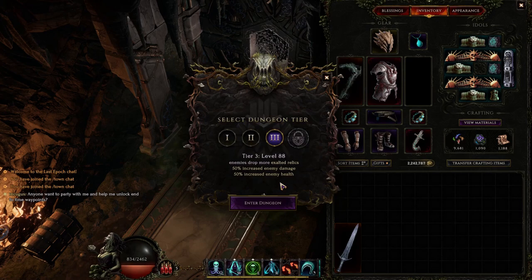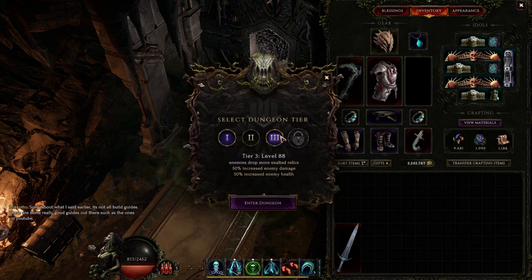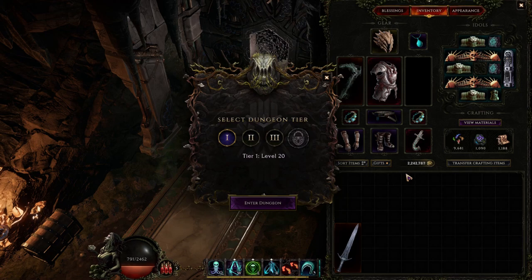For this dungeon it has four difficulties: tier 1 at level 20, tier 2 at level 65, tier 3 at level 88, and tier 4 at level 100. As you can see I haven't even done tier 3 at level 88, and this is because this is a gold sink dungeon and you need a substantial amount of gold going in to make the most out of it.